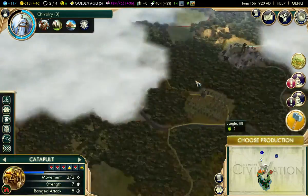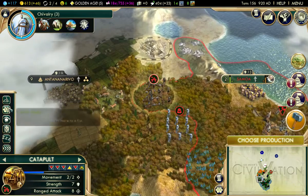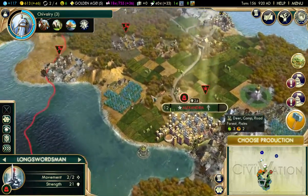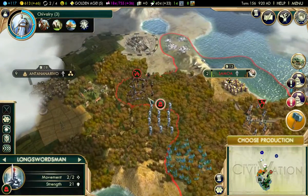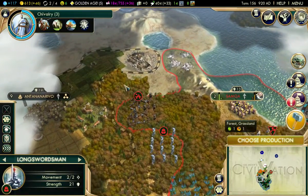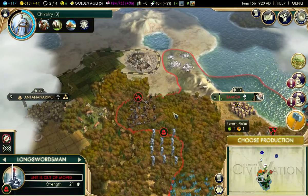Let's keep moving our missionaries. Almost Kyoto now. I'll be able to get real close to that, actually entering their territory. We'll have that catapult there. Only three turns to get there — perfect.